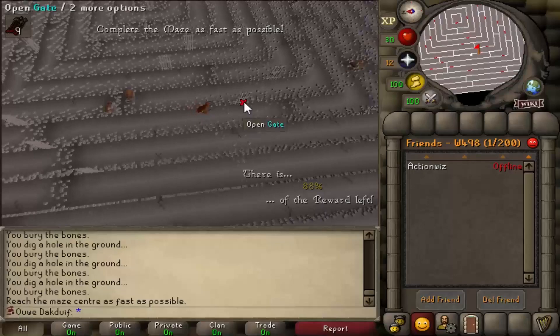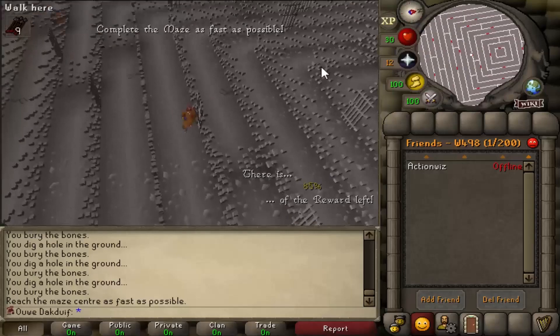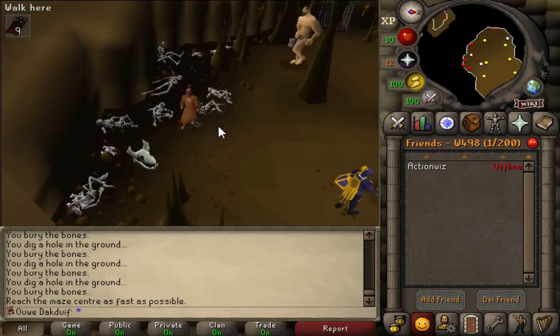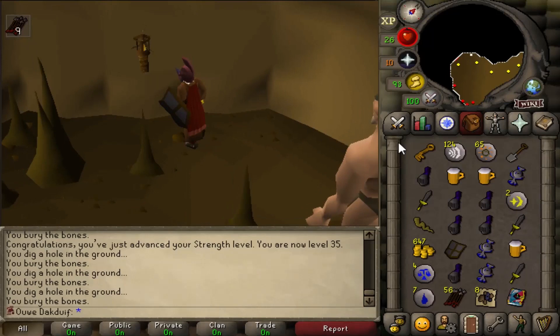I'm currently doing this maze and I remember that maze rewards can be really good. I'm still in free to play so I don't know if that affects anything, but you can get a nice amount of runes, arrows, cash or whatever. Look at that, it's completed — can we get something good? Steel arrows and some coal, mithril ore — not bad, I'll take it.